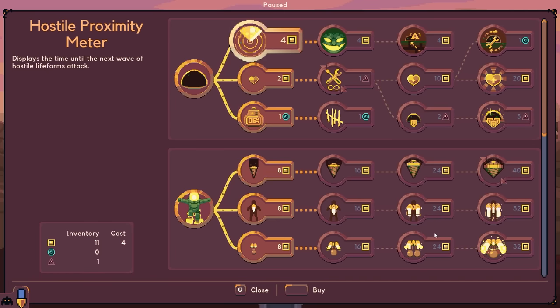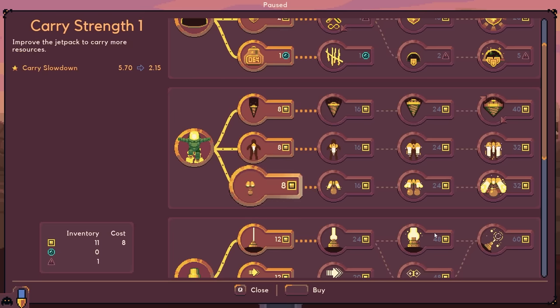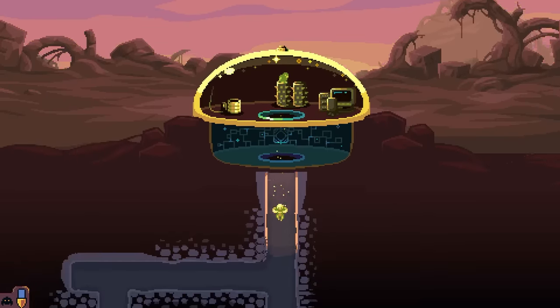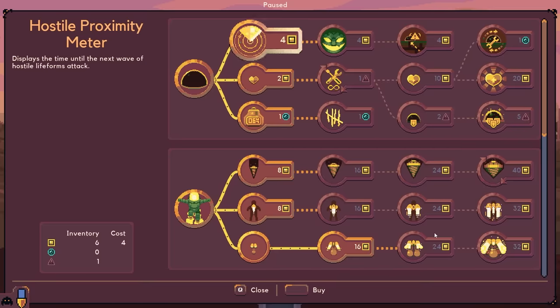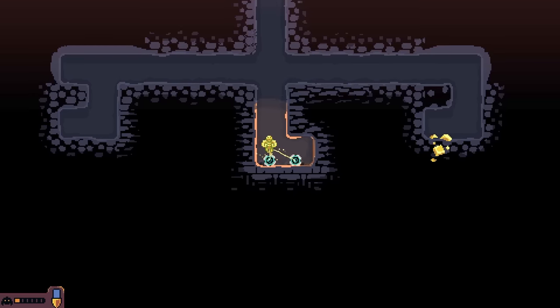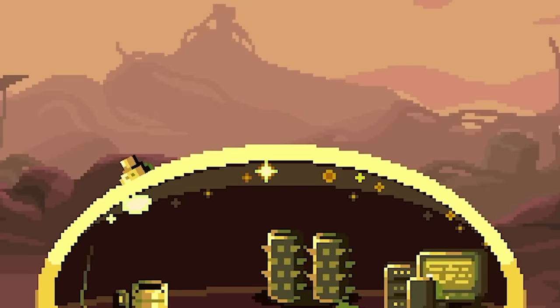Now the question is, what do we want? I would like to have 12 so I can get the hostile proximity meter plus the drill strength, but also the carrying strength would be super nice too. So I'm going to get that to begin with. This is so much different than I usually play. Look at all that sweet amount of loot right there, which will allow me to buy that hostile proximity meter. And we still have a little bit of time so I can harvest these water bubbles.